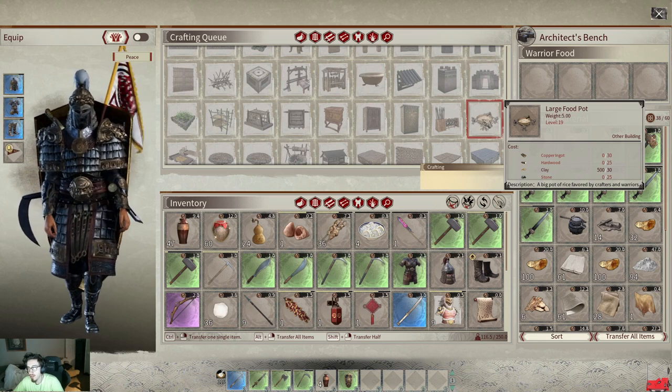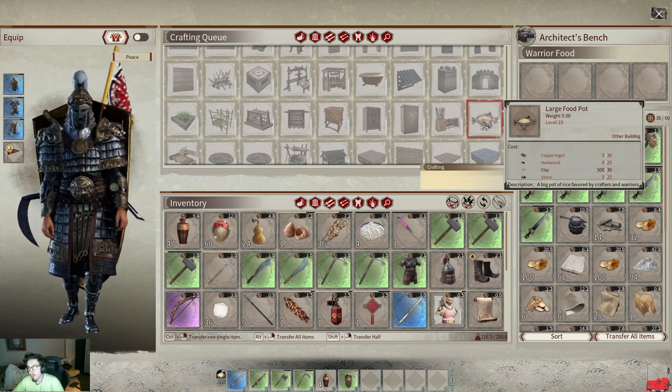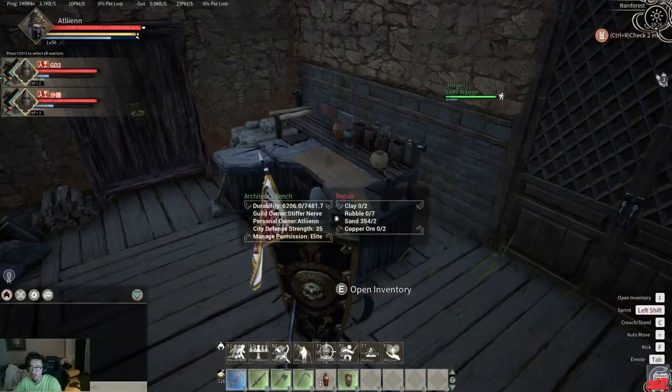The description says it's a big pot of rice, favored by crafters and warriors. It takes copper ingots, hardwood, clay, and stone — a very small amount of each resource — and you get it pretty early on.